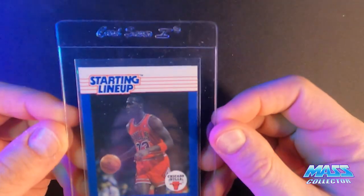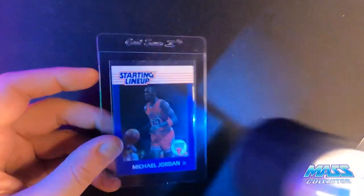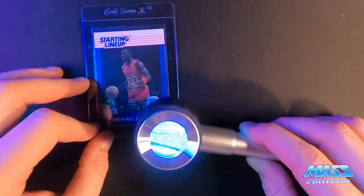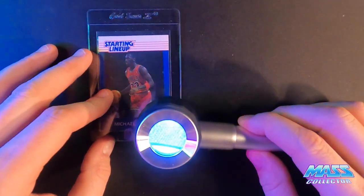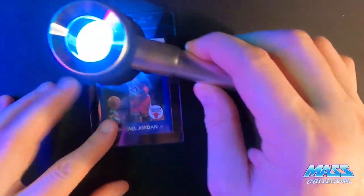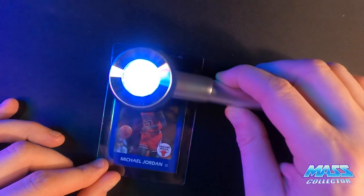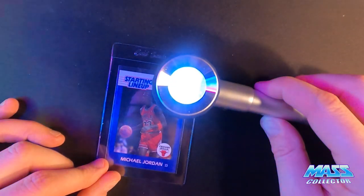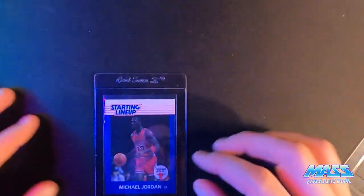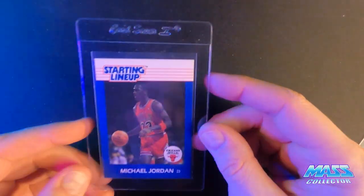Another Starting Lineup 1988. This one again looks really, really good. I don't know if you guys can see the corners on this thing, but looking at the edges and the corners they look really good. The back isn't centered the best, but the front side looks really nice. Here's to hoping for a 10 on this one — even a 9 I would be happy with. Sales on these things are going through the roof.